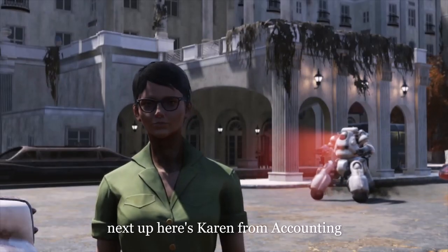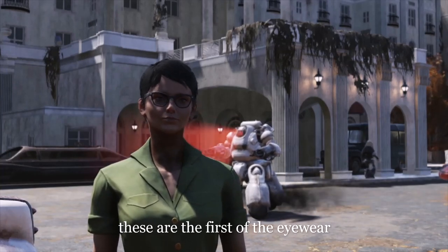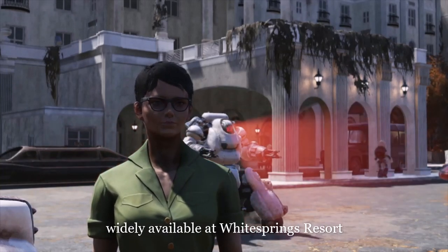Next up is Karen from accounting wearing the Black Rim Glasses. These are the first of the eyewear on our list and are widely available at Whitespring Resort.